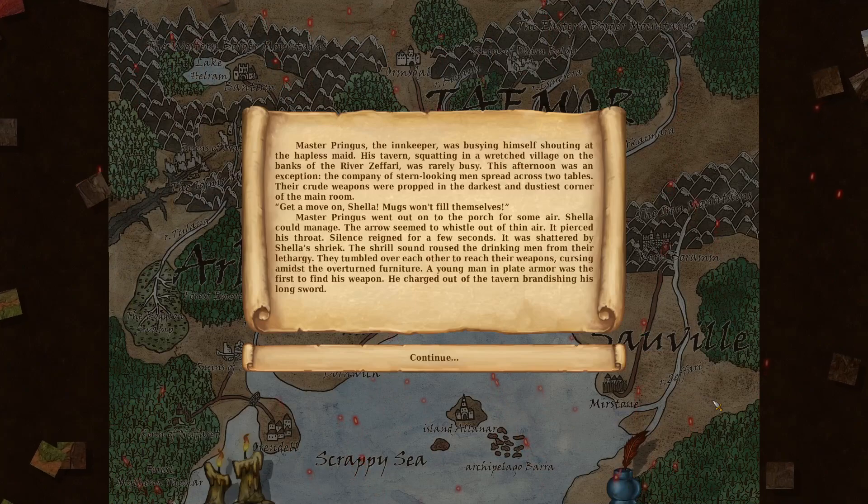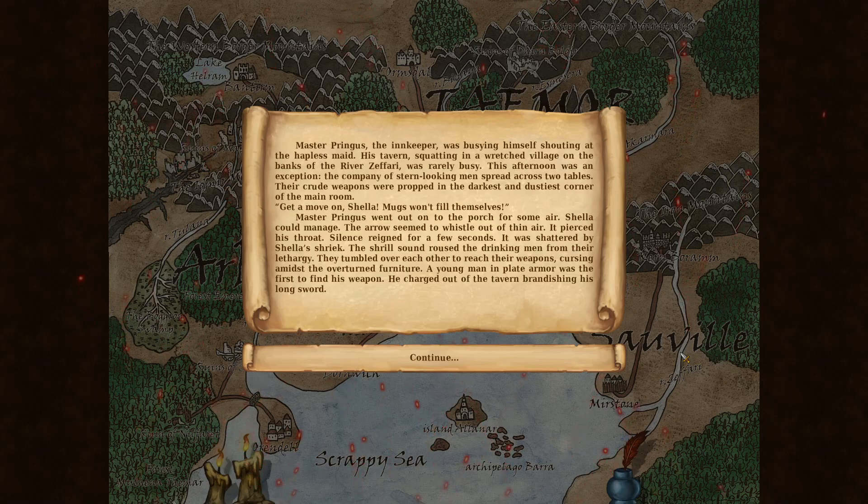I'm not gonna lie, I don't have high hopes for this. Master Pringus the innkeeper was busying himself shouting at the hapless maid. His tavern, squatting in a wretched village on the banks of the river Safari, was rarely busy. This afternoon was an exception — the company of stern-looking men spread across two tables, their crude weapons propped in the darkest and dustiest corner.